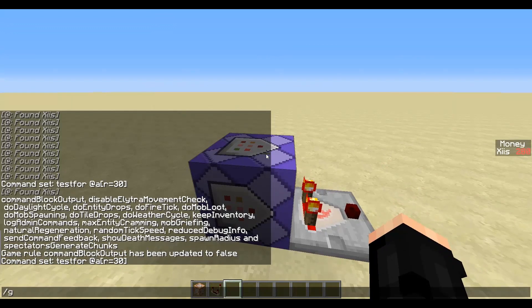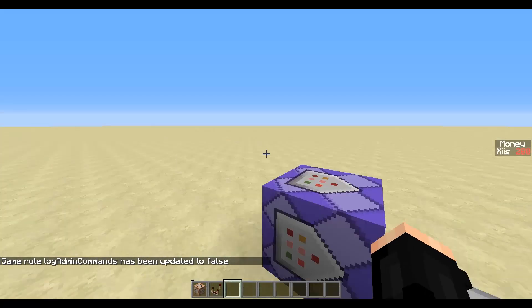Another gamerule you might want to set if you've got a server is logAdminCommands set to false — that means it doesn't spam in the server console either.